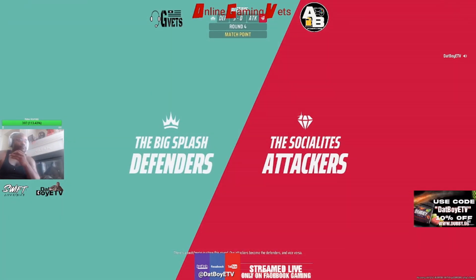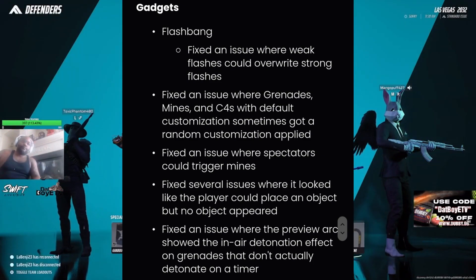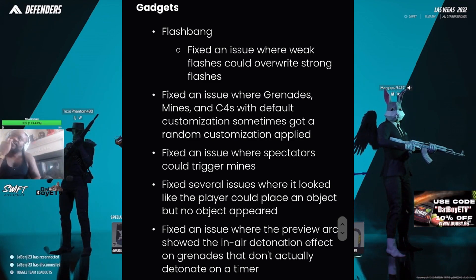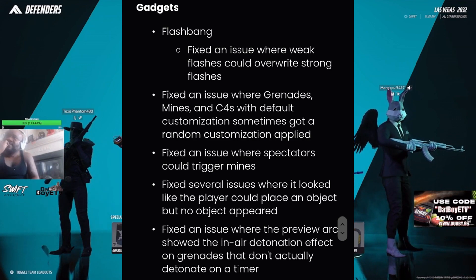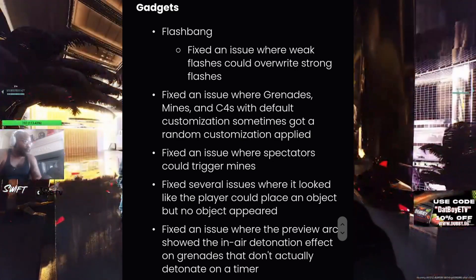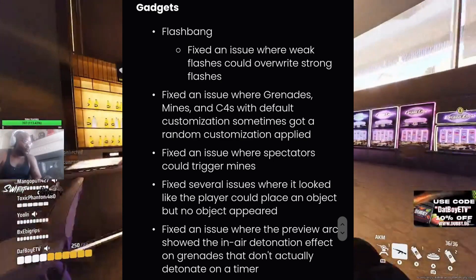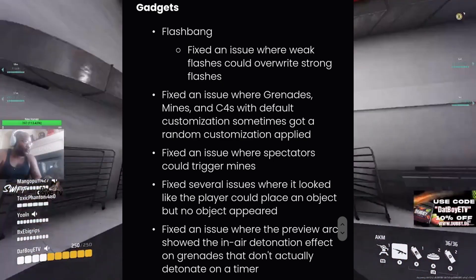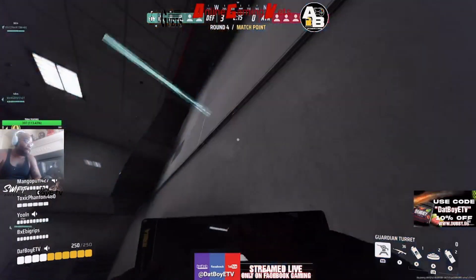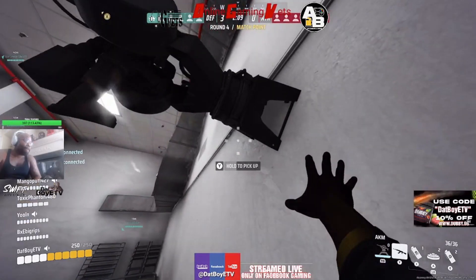Now for content and bug fixes on gadgets: they fixed an issue where weak flashes could overwrite strong flashes, fixed an issue where grenade mines and C4s with default customizations sometimes got a random customization applied, fixed an issue where spectators could trigger mines, fixed several issues where it looked like a player could place an object but no object appeared, and fixed an issue where the preview arc showed an air-detonation effect on grenades that don't actually detonate on a timer.